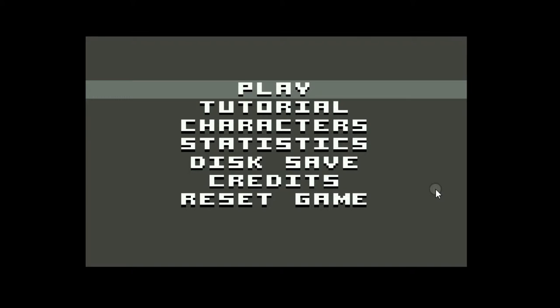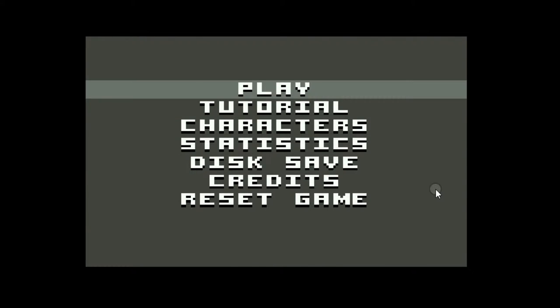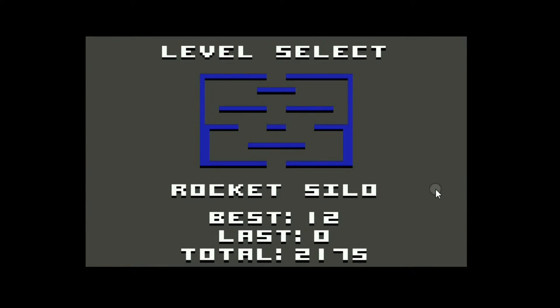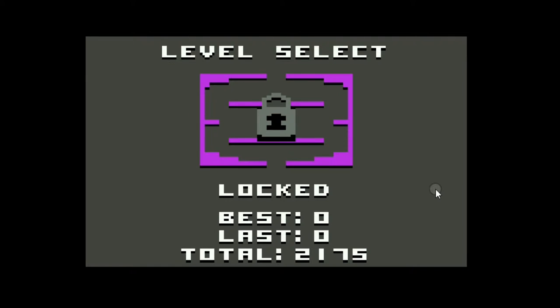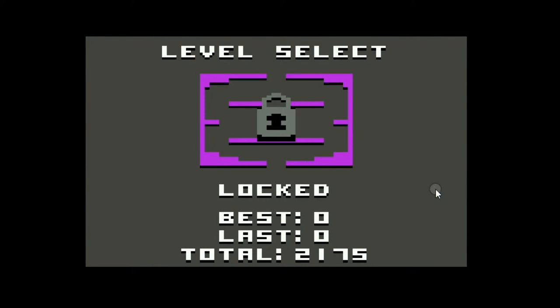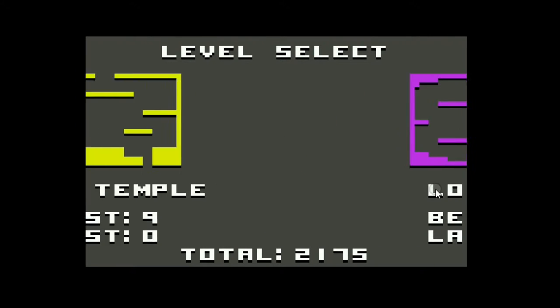You just hit fire to play the game, and from there you have your level to choose from. The Construction Yard — you can see my scores here, my best and my last. Rocket Silo, Moon Temple. I haven't unlocked the rest of these levels yet. It's quite difficult for a beginner like me to unlock these levels, but I'll get there.